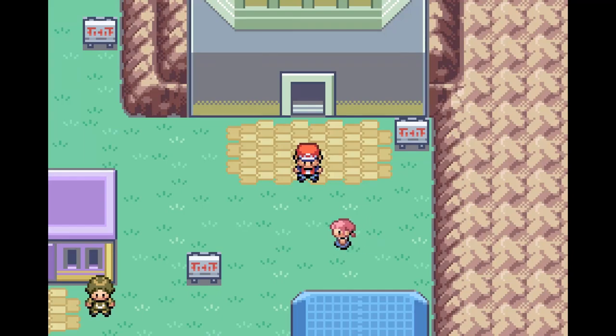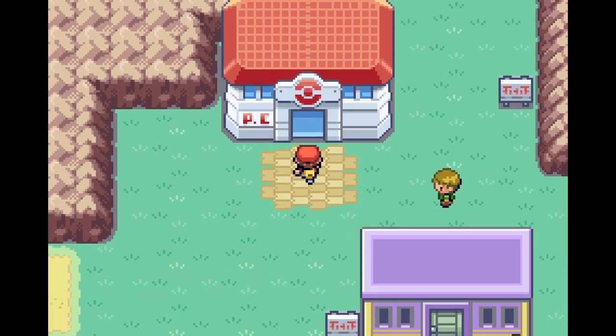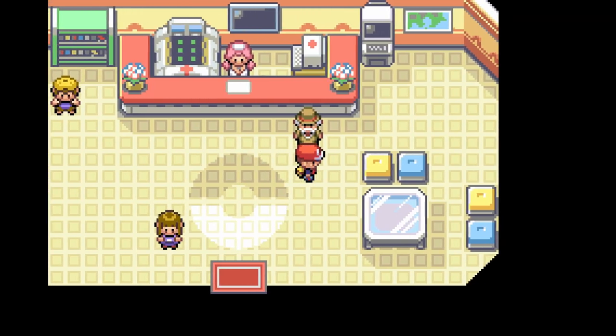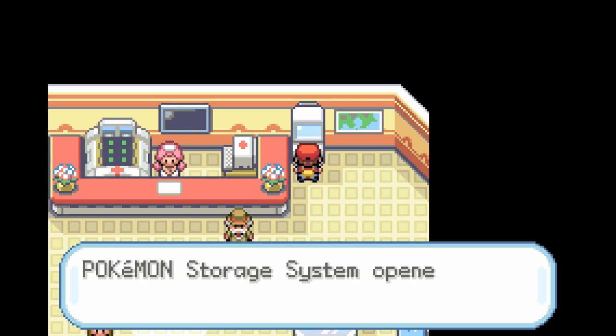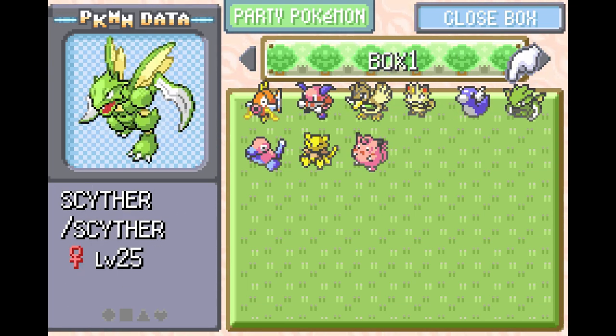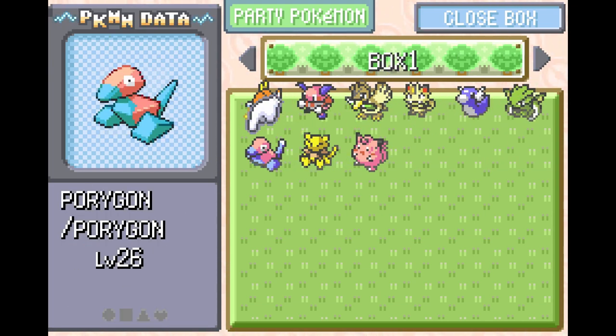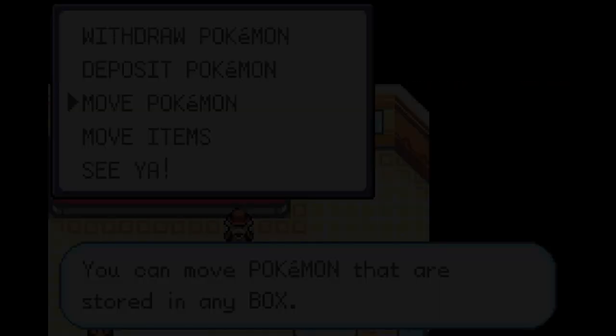Hello everybody, we're back in Lavender Town and I just want to go real quick into the Pokemon Center. I want to show off the Game Corner, because man, did that take a while! I'm gonna go into the PC. Not only did I get just the two Pokemon I can get, I got the Dratini, the Scyther, and the Porygon, as well as these two. And that took so long!